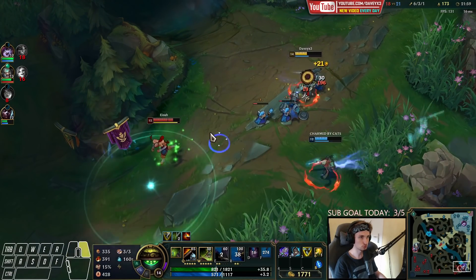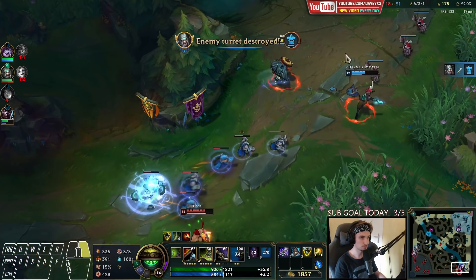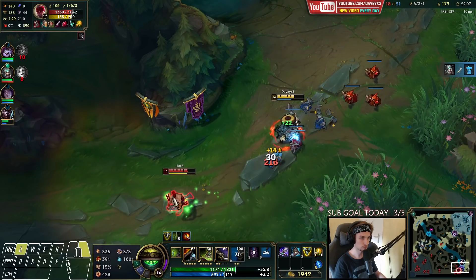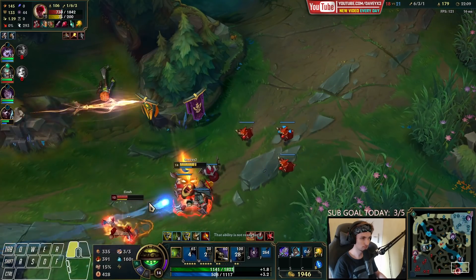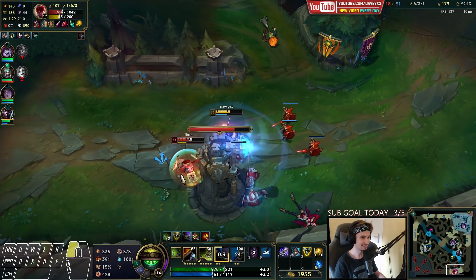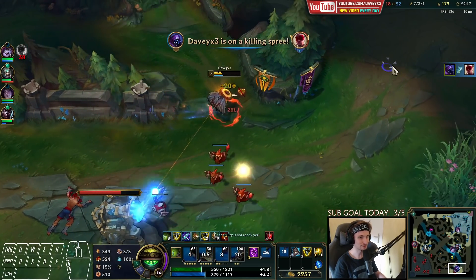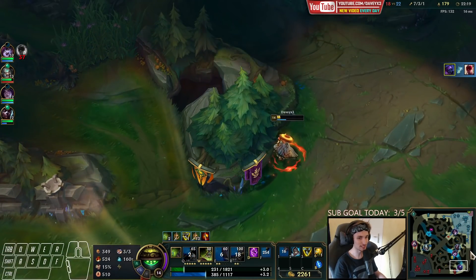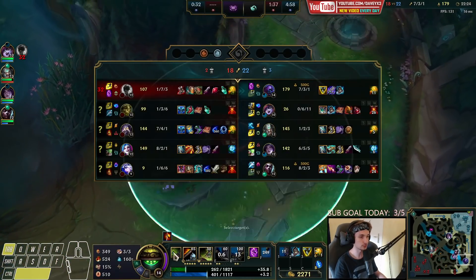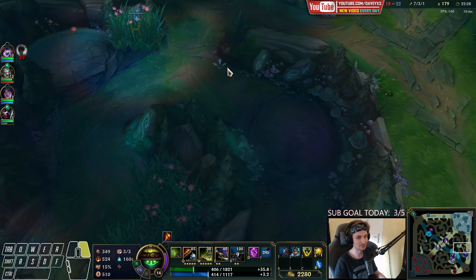Yeah, it's just Lee Sin — he can still burst us so we have to be a little careful. Definitely not going to get hit by one of his Q's. That's another Ash ultimate right there. This is the beauty when you play Jayce — you can burst people as well, if you do it properly with your passive and your E-W-auto-Q combo. If you don't do that combo properly it's going to be hard.